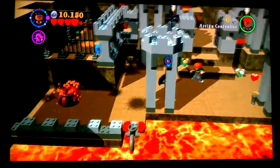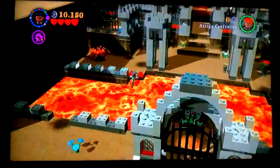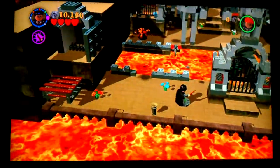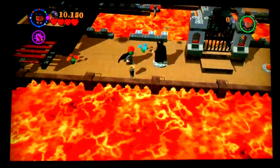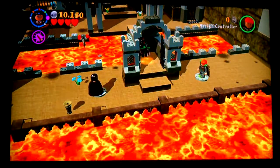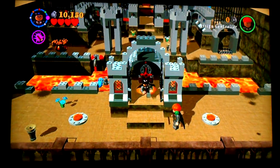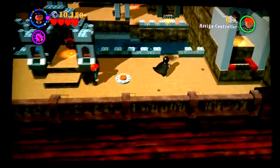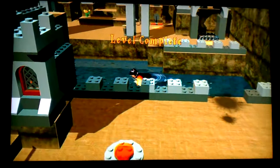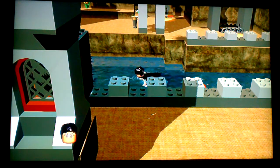Alright, now that there's two of us we can go back to the original start point of where we were at. Come over here, wait for Ron — now you step on the button, Ron will get the other one, open it, let the lava down, and there's the gold brick. That's how you do Bonus Level 7. Hopefully this one won't get corrupted. Peace.